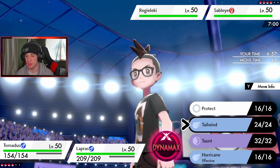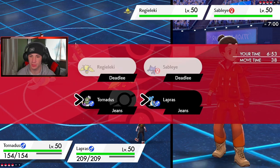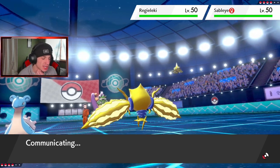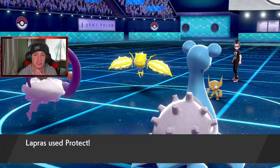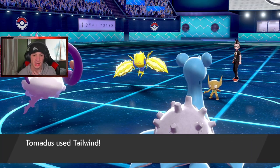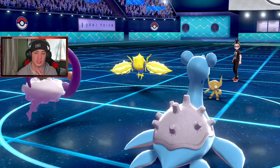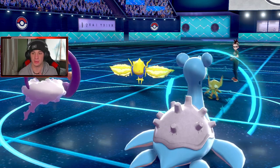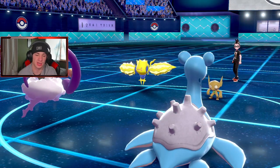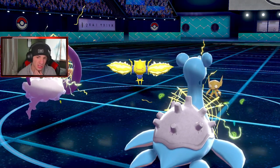I'm going Prankster, so I go first and can get off the Tailwind. I'll protect and see what this thing does — he might try to swap items with me using Trick. I'm getting out Marowak next turn and I think I Dynamax Lapras. This thing's trying to Trick me, trying to give me an item — Electro Web comes out here, we block that. Tailwind is up so he just slows down my Regieleki. I can totally do Lightning next turn.